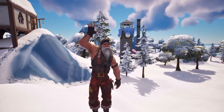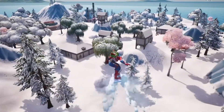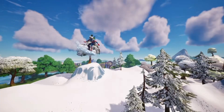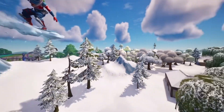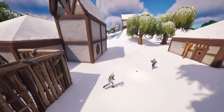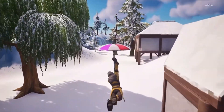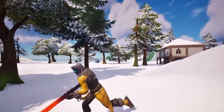Welcome to Reference Royale Season 2. The ash in the sky has caused the island's temperature to drop drastically. The freezing temperatures have caused glaciers to form, creating a new ice biome. Explore the new freezing ice biome and visit new locations.